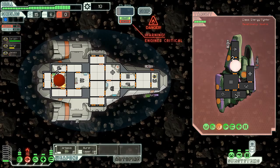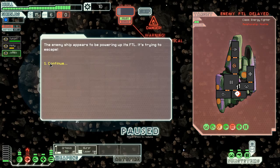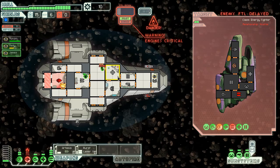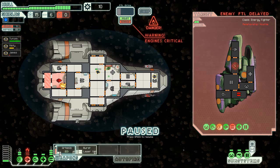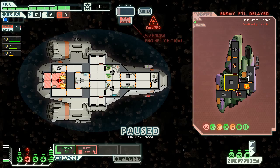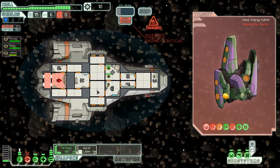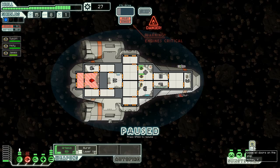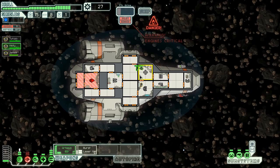Our engines are damaged so we have a fire on board. We can open up our blast doors and have the air suck out the fire. Everything is ready - their shield bar is down so we're just going to attack their weapons. The enemy ship appears to be firing its FTL, so I think we will just open the blast doors and let the fire drain out. Get my crew to the med bay.